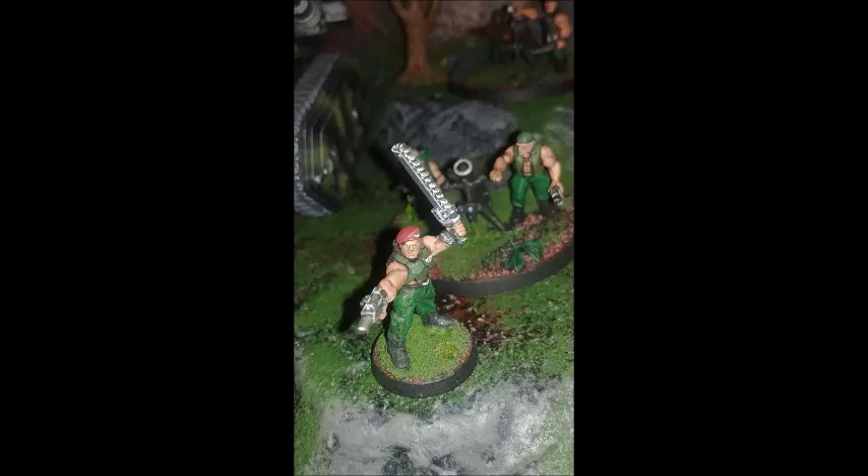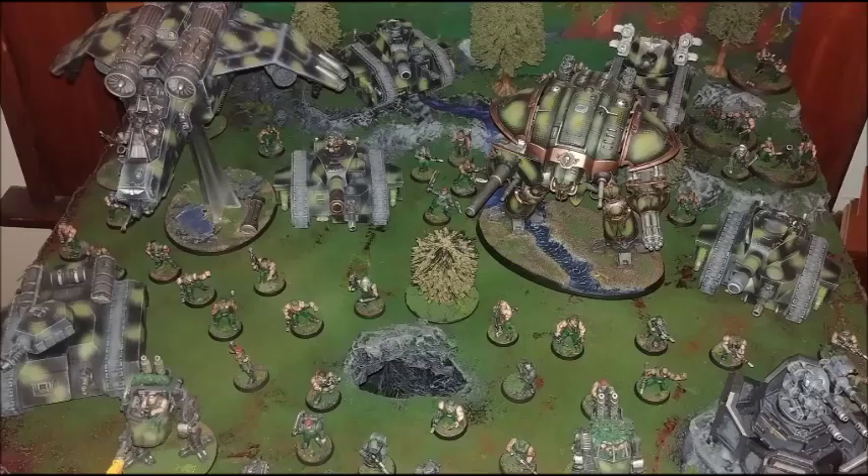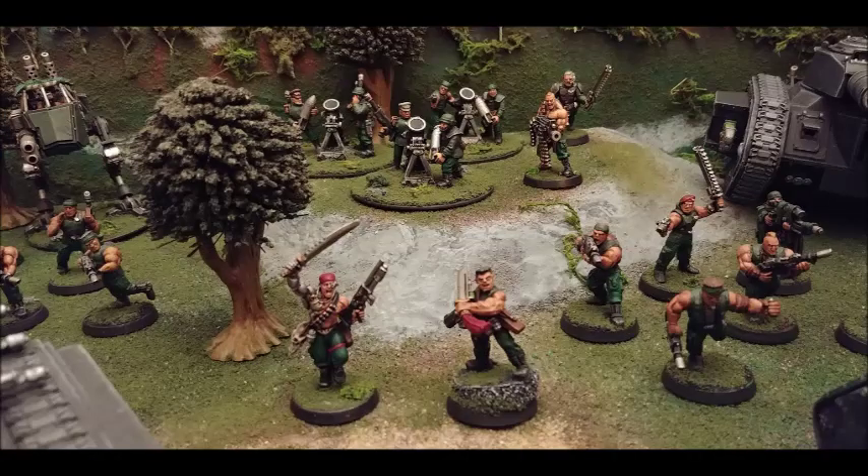The Catachan Regiment trait is called Brutal Strength. Infantry units with this doctrine add one to their strength characteristic. In addition, they add one to their leadership characteristic if they are within six inches of friendly Catachan officers. Each time a vehicle with this doctrine fires a ranged weapon that makes a random number of attacks — e.g. heavy D6, heavy 2D6 — you can re-roll one of the dice used to determine the number of attacks made.